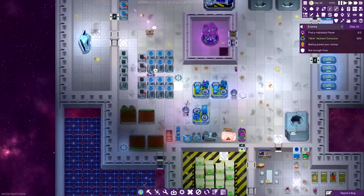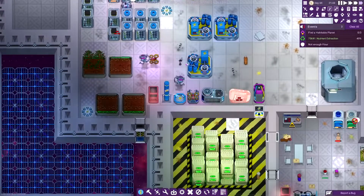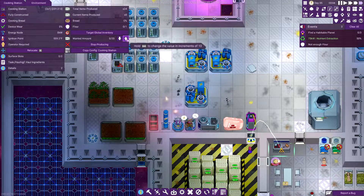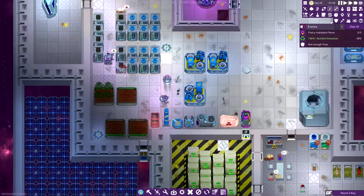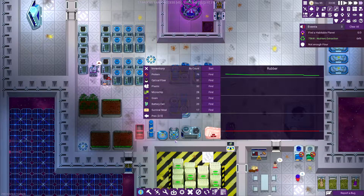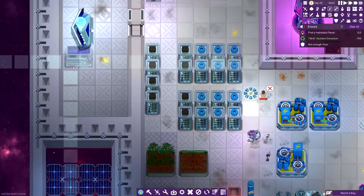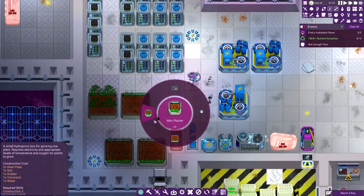Food is going to be the next problem. I can already tell we're going to have to build the nutrient extraction pretty quick so that we can start taking this wheat and producing flour so that we can make bread. That's going to be high up on our priority list. I'm going to increase the wanted amount to like 40 because it looks like it only needs one flour to produce the bread. We may end up needing to build another food production planter here.